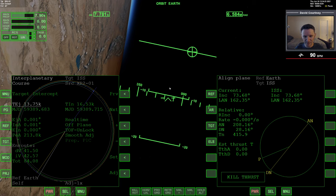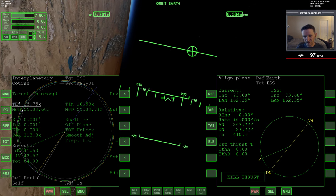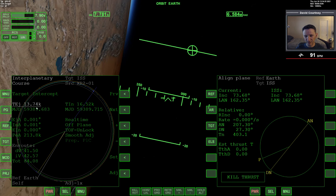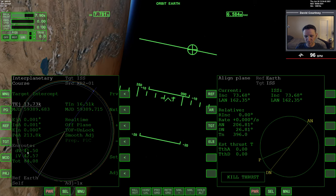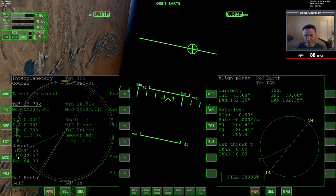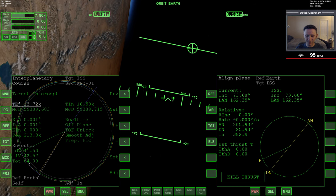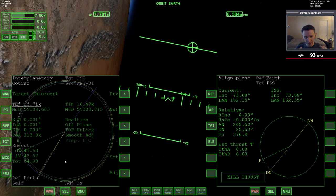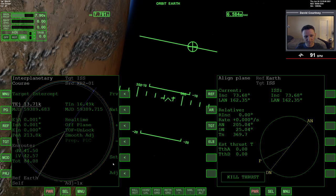In the last video we went through IMFD and found this solution. Our intercept time is in 16,520 seconds, our eject time — the time we'll actually do the burn — is in 13,740 seconds. The burn will cost us 41.5 meters per second of Delta-V, and our intercept velocity is going to be about 42.57 m/s, for a total cost of about 84 meters per second. It took us a while fiddling with TINTJ lock and unlock.